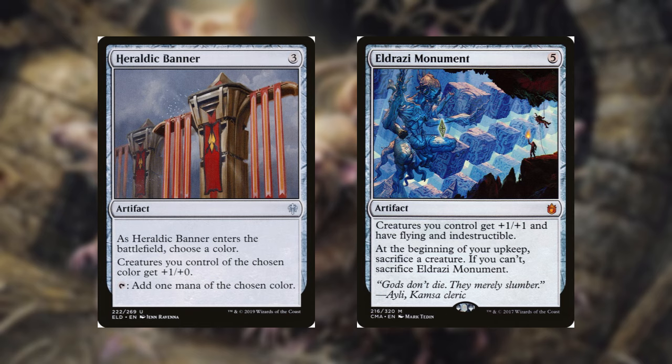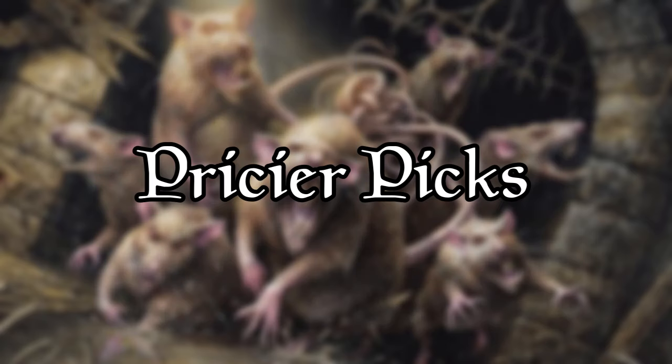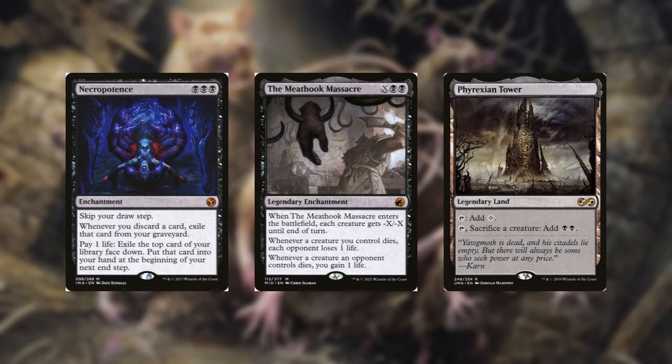Eldrazi Monument can be a great protection piece for your rats. Sting the Glinting Dagger is another way to untap your commander at the beginning of every combat. One card I'm on the fence about — because I love to lose my friends — is Contamination, a 3-mana enchantment that turns all lands into swamps, even your opponents' lands. This deck is expensive as is, but I've included some higher-priced cards considered maybes: Necropotence, The Meat Hook Massacre, and Phyrexian Tower are great choices to help the deck run smoother and faster. This category is solely up to you on how you want to build your deck — I'm just here to give you an idea.